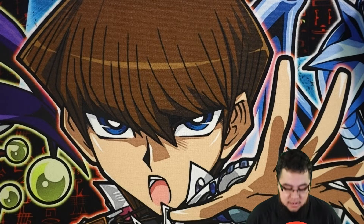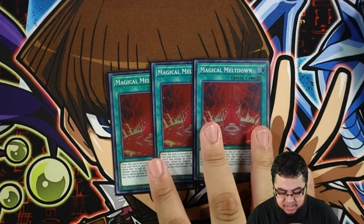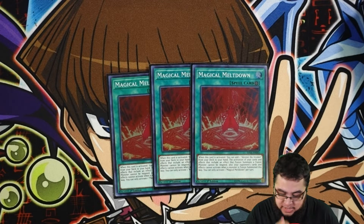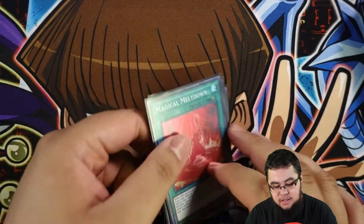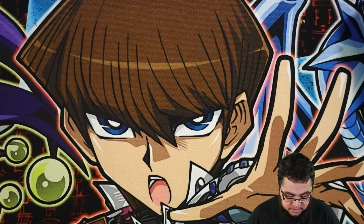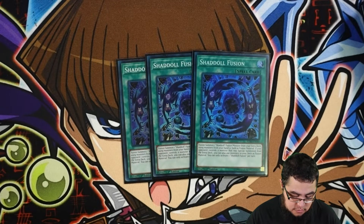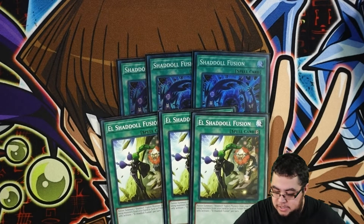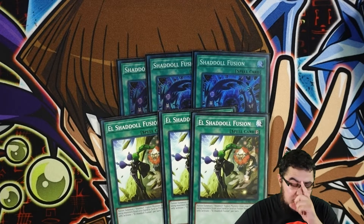Now onto the spells. Obviously you're playing triple Meltdown, which searches your Aleister, which then in turn searches your Invocation. Again, if you're using your fusion spells and traps, your opponent can't really do anything. For the fusion spells, triple Shaddoll Fusion and triple El Shaddoll Fusion. You want to see them as much as possible from your hand because you're going to cycle through them a lot. You need to get Construct on board as fast as possible, so that's why we max out on these.